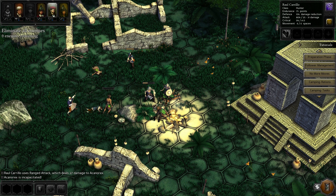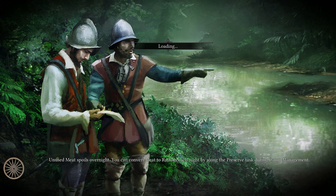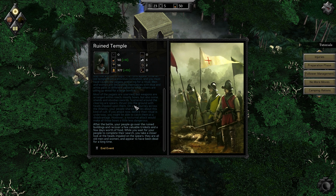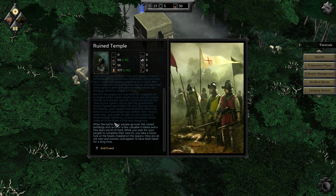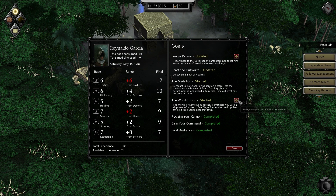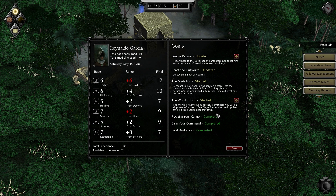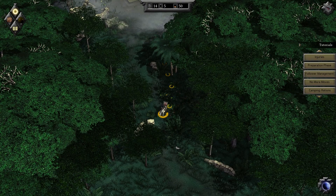Only I lost two soldiers — it's not perfect. Harmless bone fracture and lacerations, but at least the doctor is still fine. Gotta take good care of the doctors. After the battle, your people go over the ruined buildings and recover a few valuable trinkets and a few days' worth of food — that's actually quite nice. While you wait, you take a closer look at the heads on the spears — they're all old men and women and appear to have been dead for a long time. End event. We're getting really close to our objective, so let's start going back to Santo Domingo.